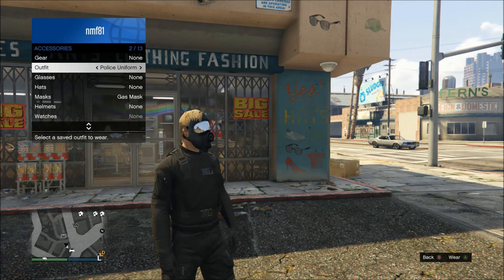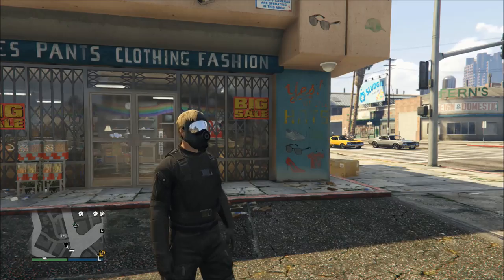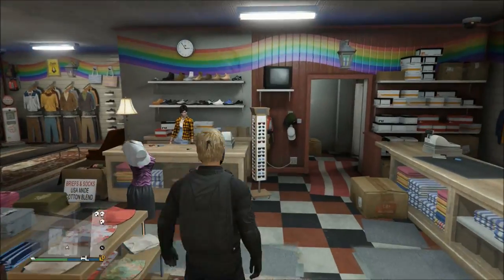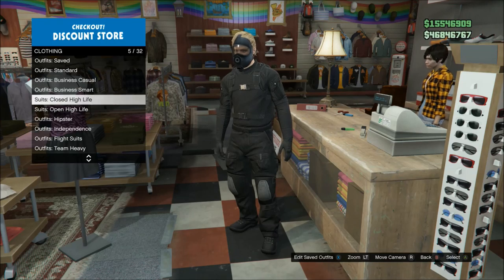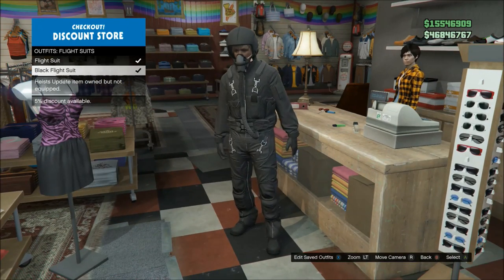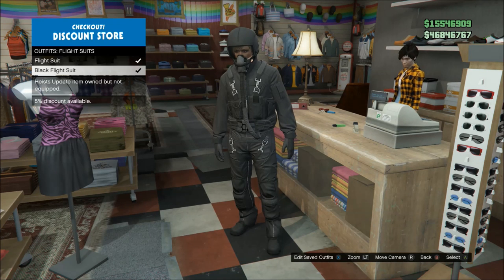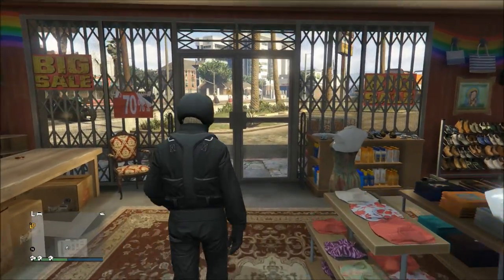You need to make sure you have the outfit saved to do this glitch. If you don't know how to do that, just walk into the clothing store, go up to the person at the desk, and hit 'edit saved outfits' to save it. Once that's done, go down to the flight suit section and equip either the green flight suit or the black flight suit. There's a slight difference in the tubing color — one is more green, one is more black — so pick whichever tube matches your outfit better.